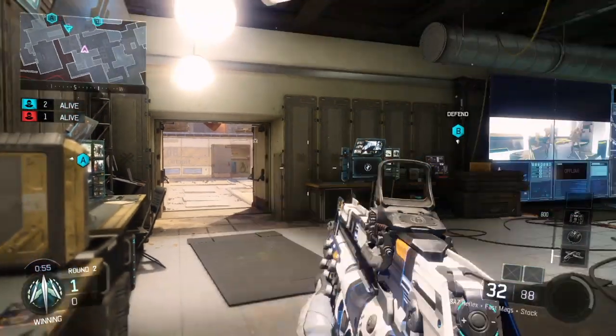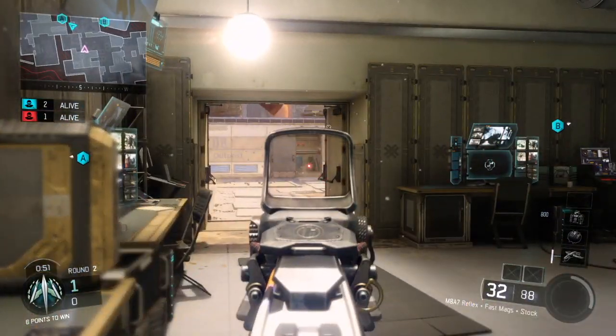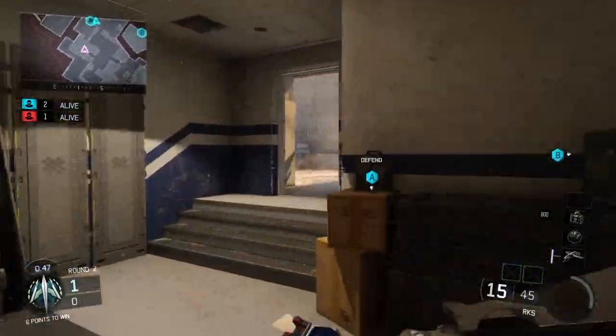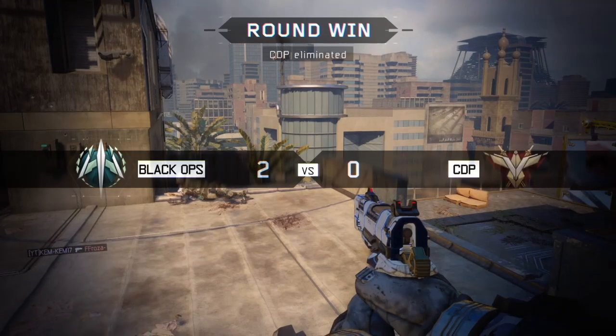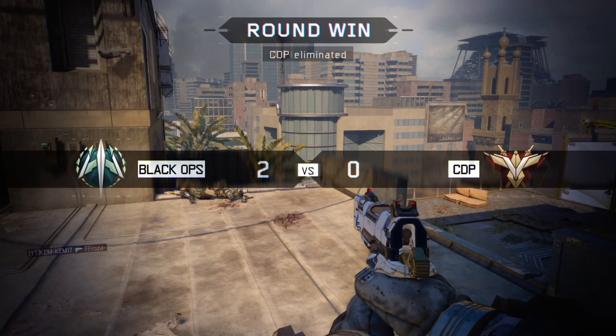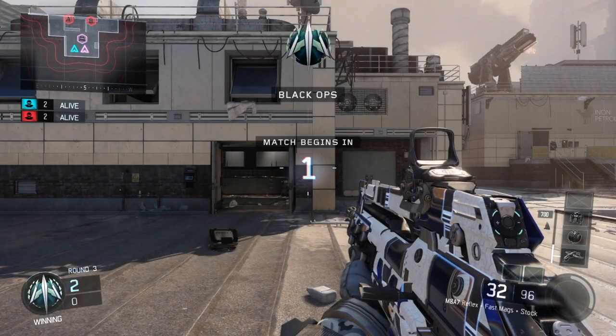To start things off, you're going to need two people. You don't necessarily have to be in the same party chat, you just have to be on the game. It's pretty straightforward and easy to do. Jump straight into a game of anything you fancy — free-for-all, team deathmatch, domination, it doesn't matter. Just make sure you get into a game and start playing for a little bit, get a few kills, and let the game know you're actually playing.